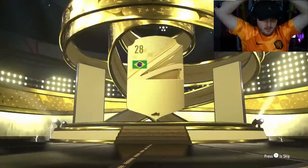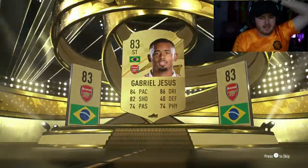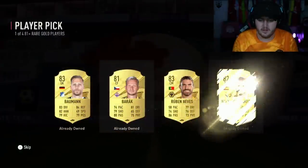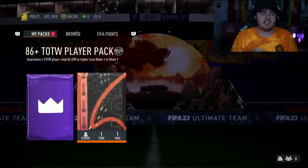Next pack — Brazil, striker: Gabriel Jesus, 83 rated. Not amazing, but it is what it is. We have our two 81 plus player picks now. First one: Romelu Lukaku — walkout! Second: Ruben Neves. Lukaku is our first walkout in the player picks, so I can't complain too much.